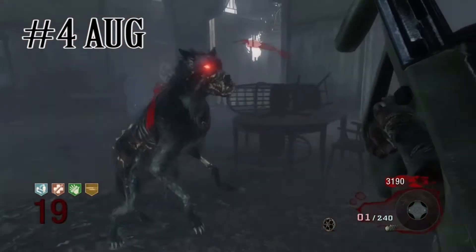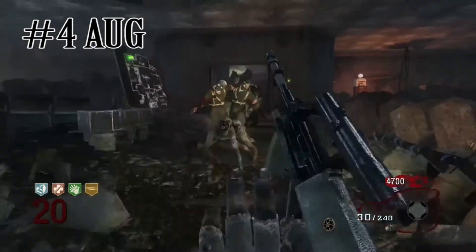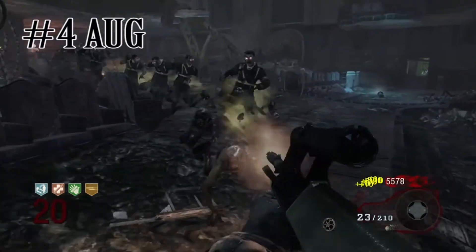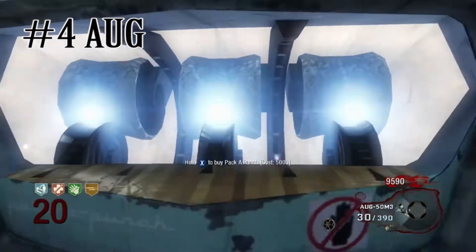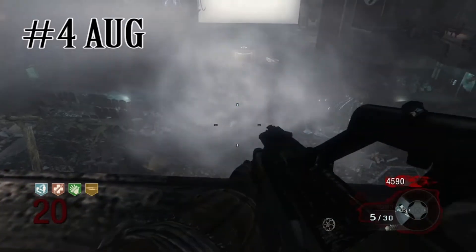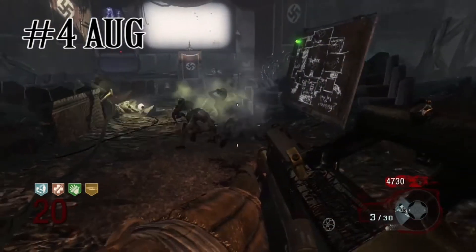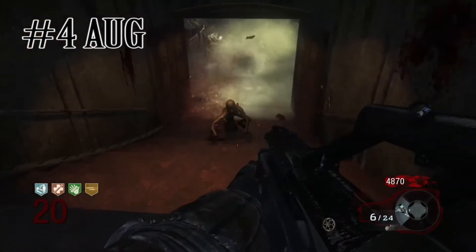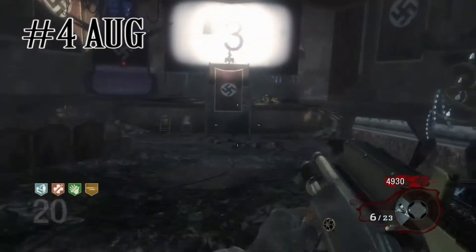Coming in at number 4 we have the fan favourite AUG. It's a very powerful assault rifle with an amazing deal of damage. Players love adding Double Tap to this weapon. The pack-a-punch form is incredible — it has a shotgun attachment I believe is called the Master Key, which gives you around 40 bullets. Players always get excited pulling this from the box, unless they already have something like the Galil. A nice fit for number 4.